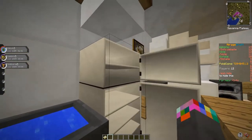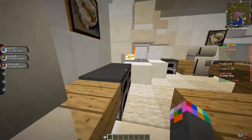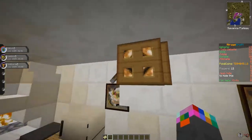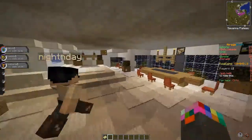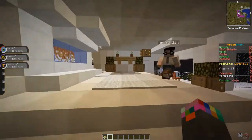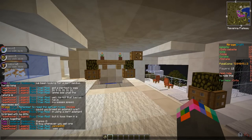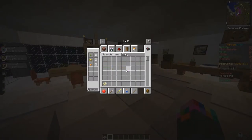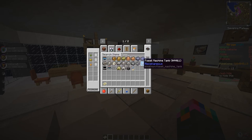You really took advantage of the Pixelmon blocks in this build, and that's something we don't see very often — I really like that. I would have liked to put display cases around, but I can't seem to make them, so that's too bad. Like fossil cases — I just can't seem to make them.